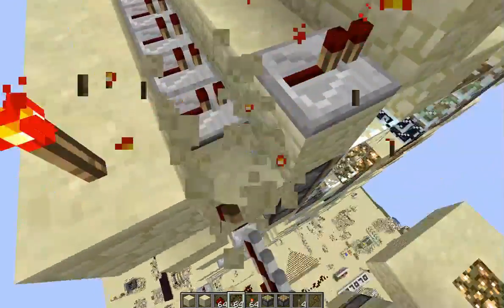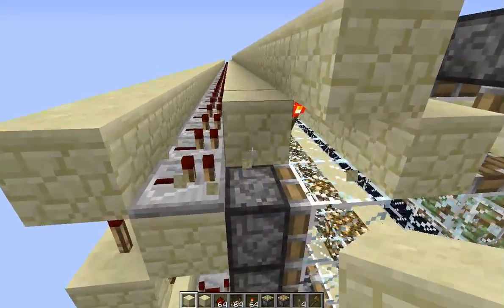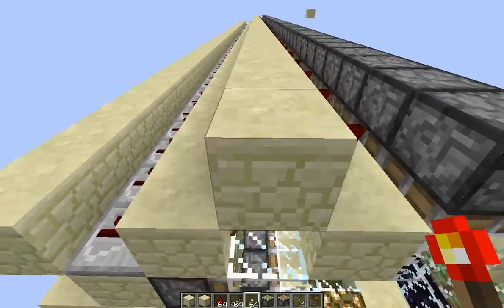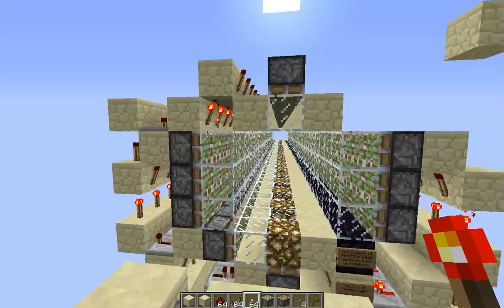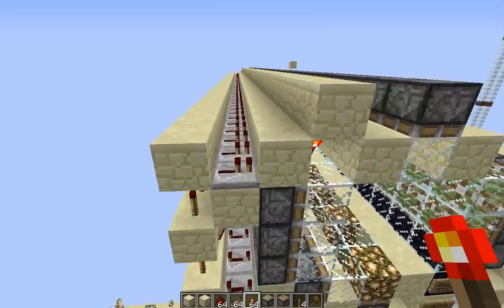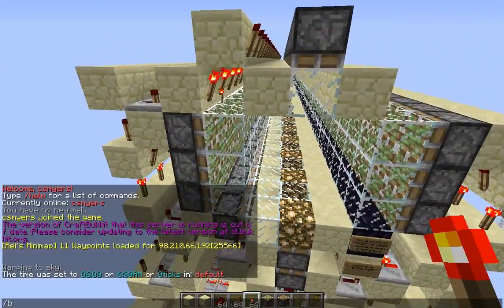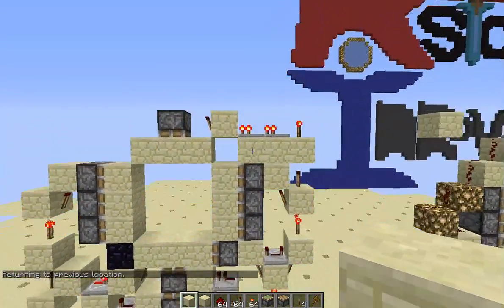The way I have it wired here is actually going to BUD the adjacent piston, which is a problem I didn't realize when I released this on the Minecraft forums. Right here you can see that issue. It's a simple fix though.